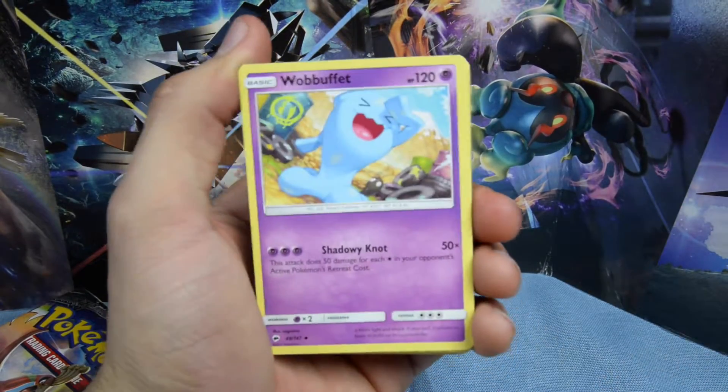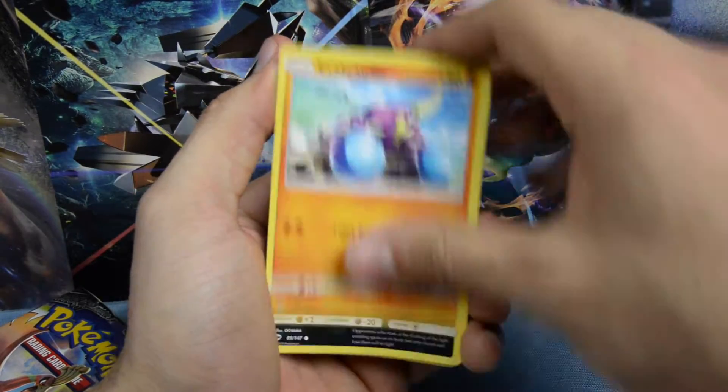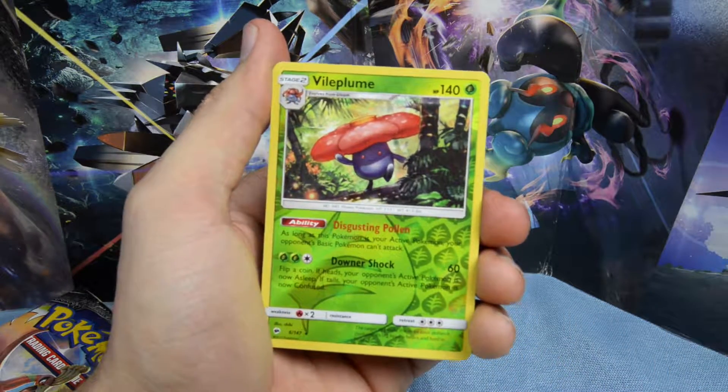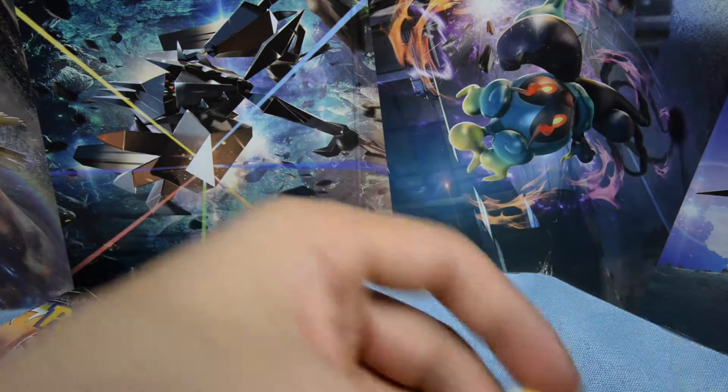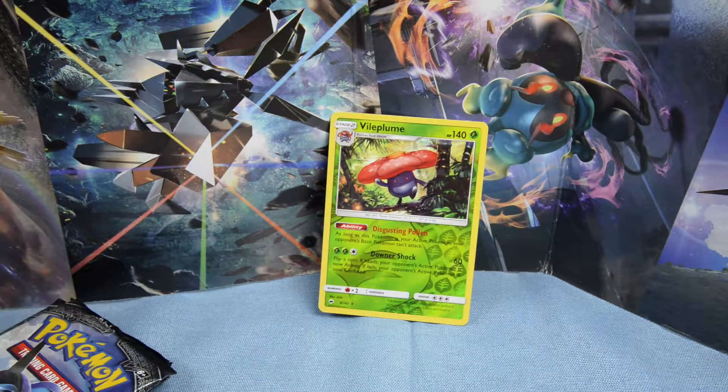Fighting Charmeleon - see the focus. Wobbuffet, Salandit, Tynamo, Crabrawler, Inkay, Ladyba, Caterpie, reverse rare holographic Vileplume - that's sick - and a Tangrowth regular rare. But we got the Vileplume so that's fine. I'm happy with that, it's a reverse holographic.